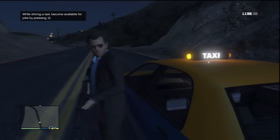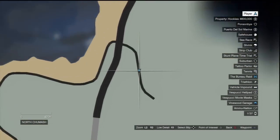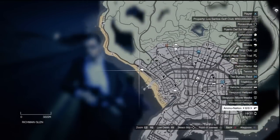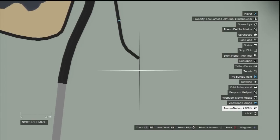Hi guys, welcome to another video, and in this one I'm going to be showing you guys how to acquire the minigun for free. First thing you need to do is come to the army base, and it's easy to do — I think everyone knows how to do it by now. It's the left country road that leads to Blaine County.